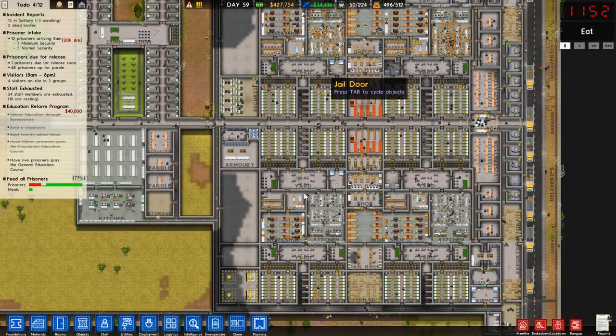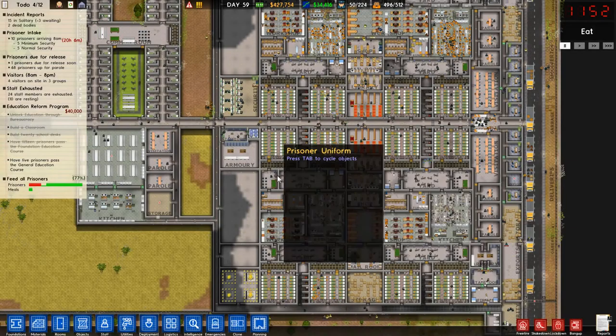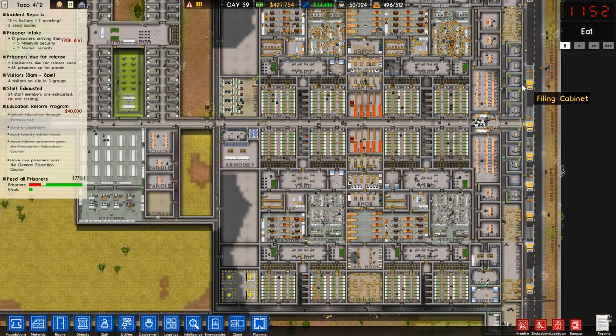Welcome back guys. Just before we let the high-risk prisoners into their cells, I wanted to look at the canteens because right now it's eat time, coming up to 12. Looking at the federal prisoners down here, we're feeding 77% of the prisoners, which is a lot more than we were before. I'm not sure what was going on before.